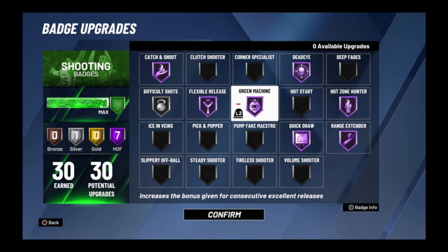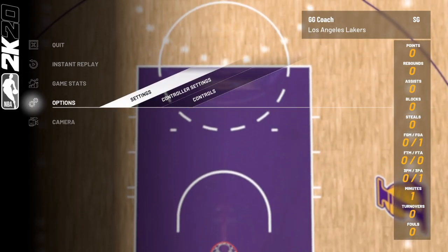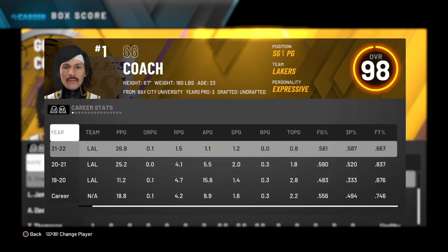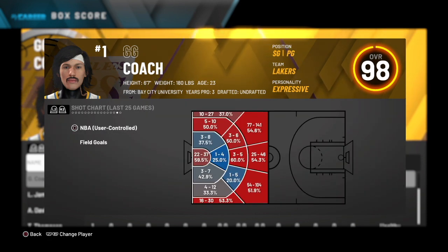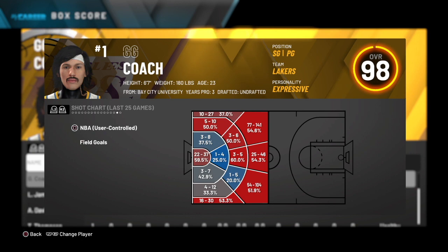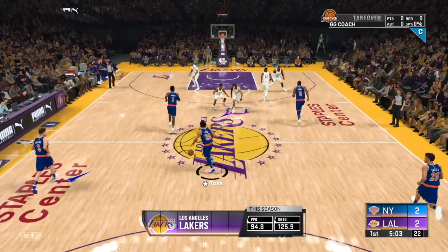I'm going to break it down and show y'all exactly what to do. First things first, the main thing you will need is a hot zone. You don't need it, but it will greatly help you while getting these badges. You want a hot zone, and it doesn't matter which part of the three-point line it's on. My favorite spot to shoot from is the right wing — that's my bread and butter.